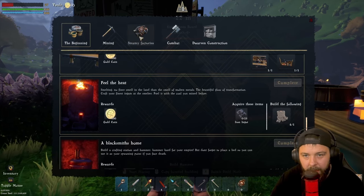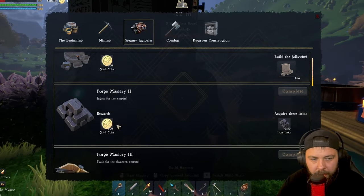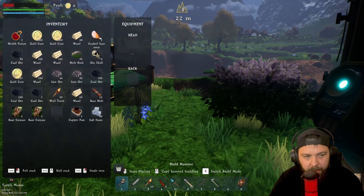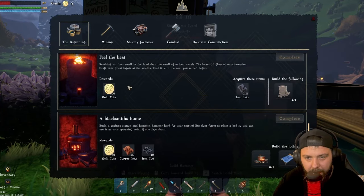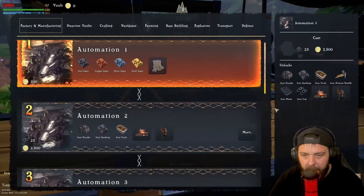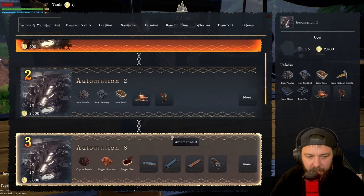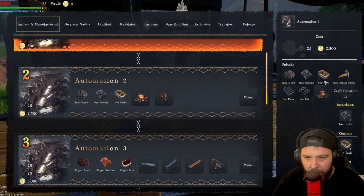If we head over to the King's Quest board and into 'Steamy Factories', there's a mission to make four smelters, which gives an extra 500 coin. We also get an extra 500 if we do 50 iron ingots. Once we have that 500, we have nearly 2,200. So once we have 25 ingots from here, we'll get that quest which gives 500 coin — that should give us the 2,500 we need for the next automation, which includes the portable ore drill and the blacksmith.